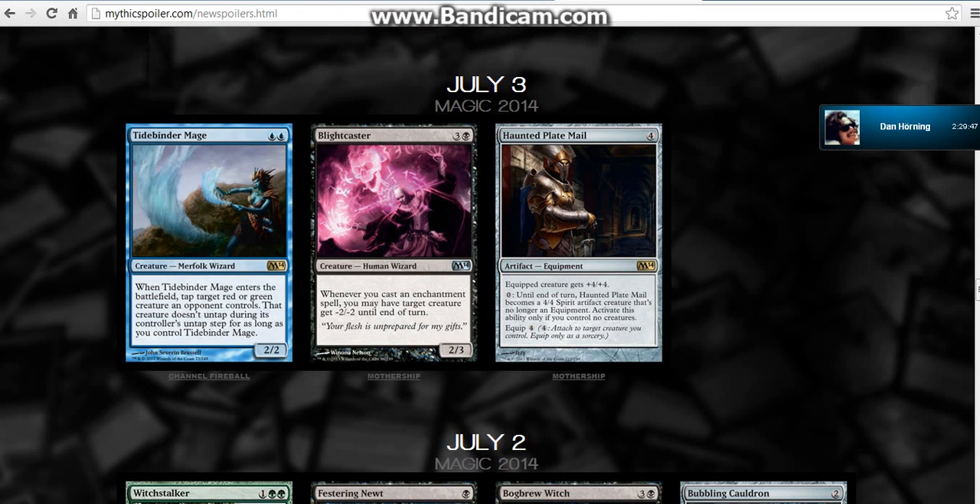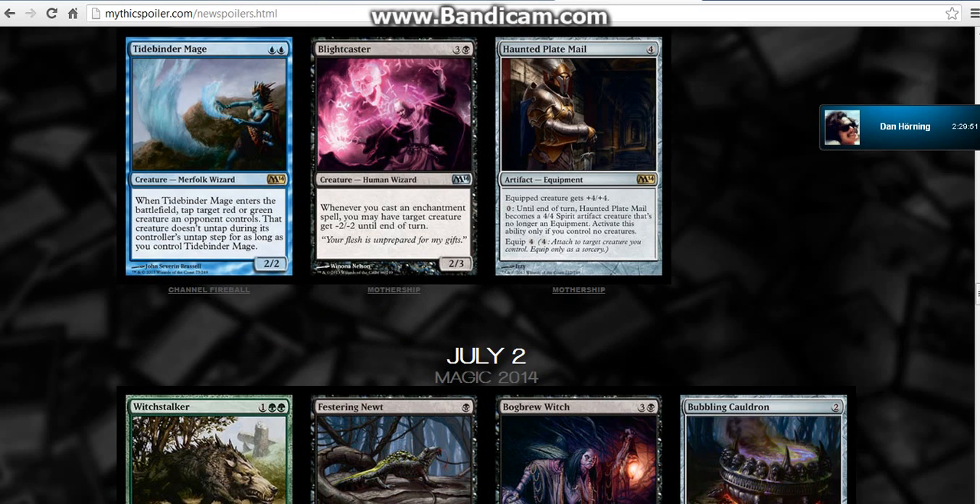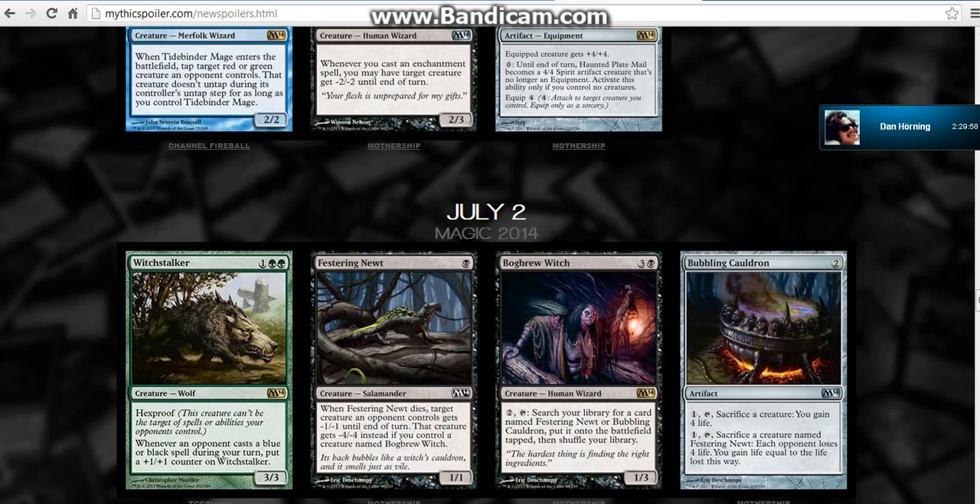What about Witchstalker? Now we are into the weird family thing here — no, it's not one of them. It's the Festering Newt, Bubbling Cauldron, and Bog Brew Witch — that's the union. The Witchstalker is another one of the color hate cards. Oh, Hexproof! This was the Hexproof I thought about. I'm looking at this guy as a Hexproof Centaur Courser.